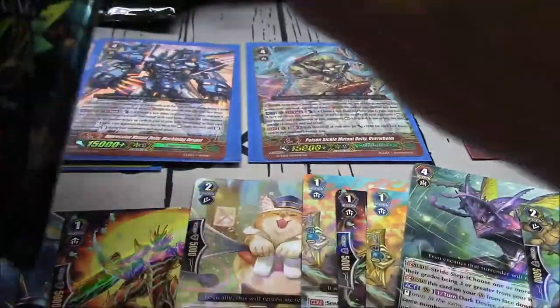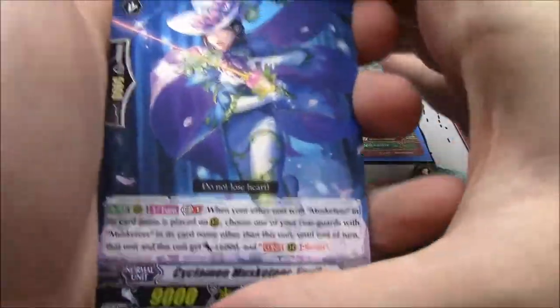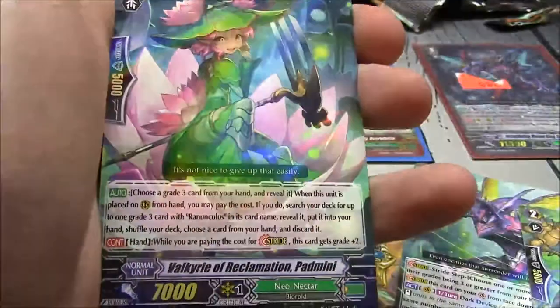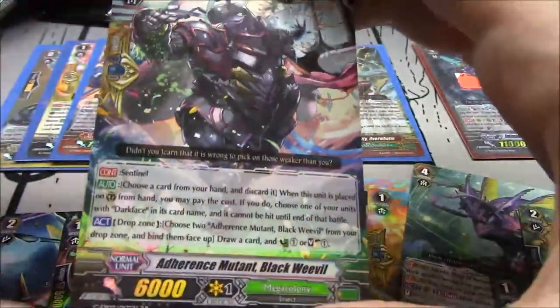Two more packs left in this box — holding Overwhelm. I can't complain about this box at all. Vila, Lyset, Bad Luck Star, Rachel, Iguano, Padmini, and Adherence Mutant Black Weevil.